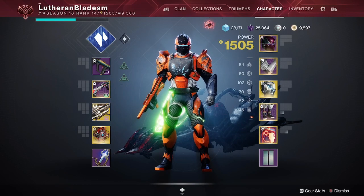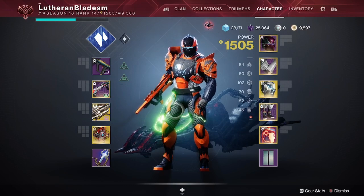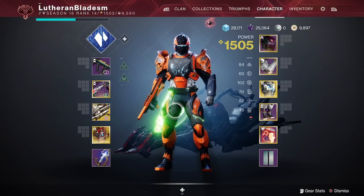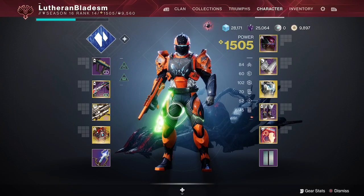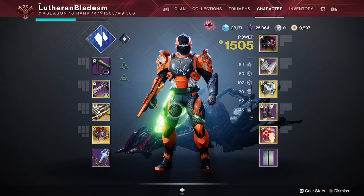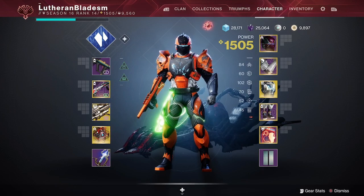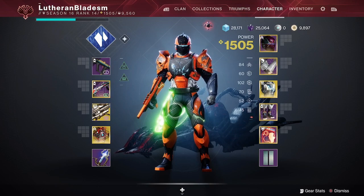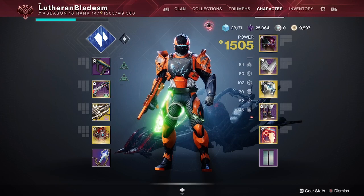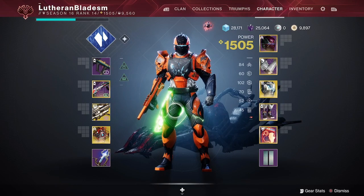He starts off with an invincible shield until you destroy a crystal — in the center on the first phase, or in all three side rooms on the second damage phase. You fight a yellow bar enemy, defeat them to destroy the crystal, and once all crystals are destroyed he loses his shields and runs at you faster. When he does his ranged fire attack he'll be stunned for about five seconds — use that to apply debuffs or deal damage. Also, clear the adds before dealing any damage to the boss because you don't want them interrupting your damage phase.